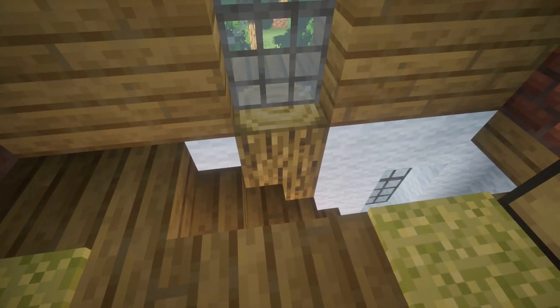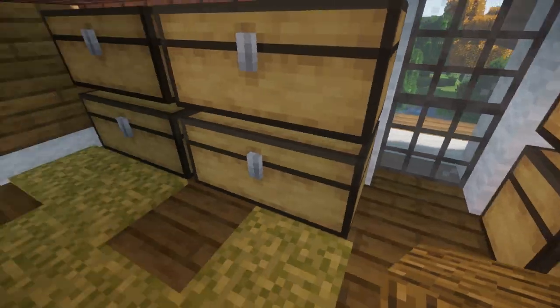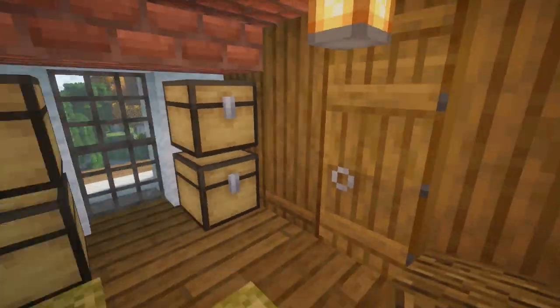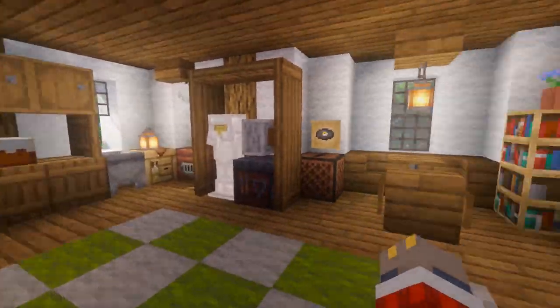So one last thing — if you want you can replace these oak logs with oak wood where the windows are, so that you don't have to see the bare ends of the logs. You may like how it looks, but I think it looks better with oak wood instead. And now we're completely finished with this house.